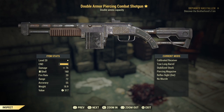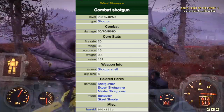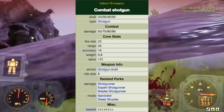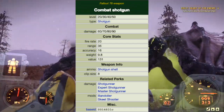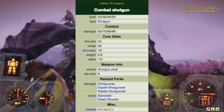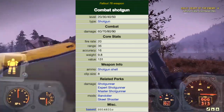Starting with the Combat Shotgun. When crafting, a level 20 will inflict 60 damage, level 30 70 damage, level 40 80 damage, level 50 90 damage. It has a fire rate of 20, a range of 36, accuracy of 16, weight of 9.8, and a value of 131 caps.